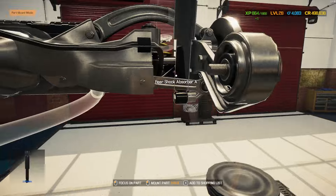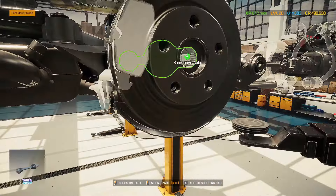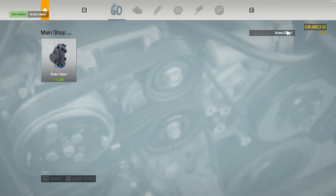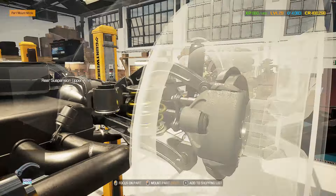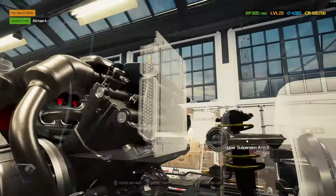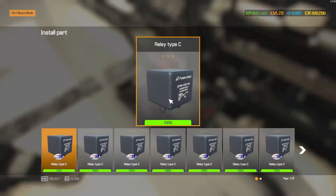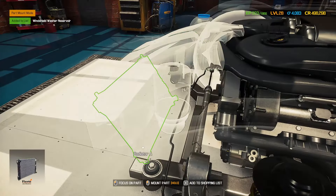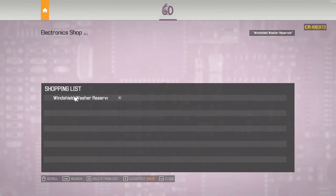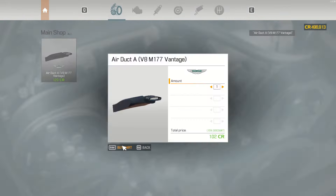The Vantage became the official Formula 1 safety car alongside the Mercedes-AMG GT R in early 2021. The Vantage safety car has a British Racing Green livery with neon yellow accents and has been modified to meet safety car standards. It made its debut at the 2021 Bahrain Grand Prix. A new Vantage F1 safety car based on the 2025 model year was unveiled in March 2024, replacing the previous one beginning with the 2024 season.